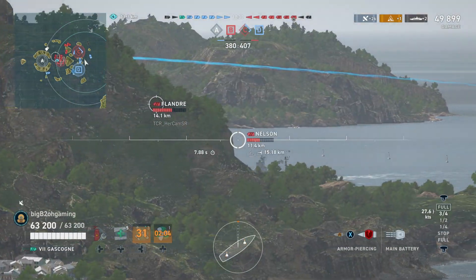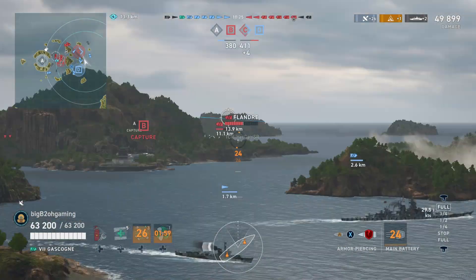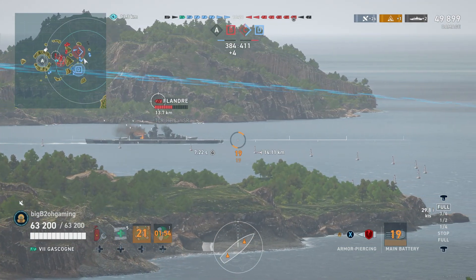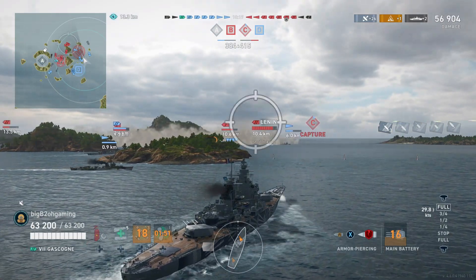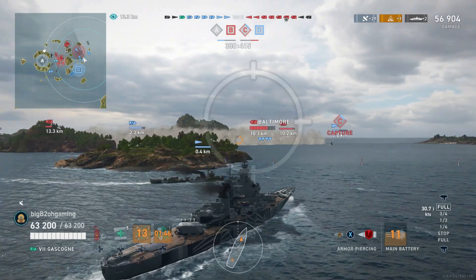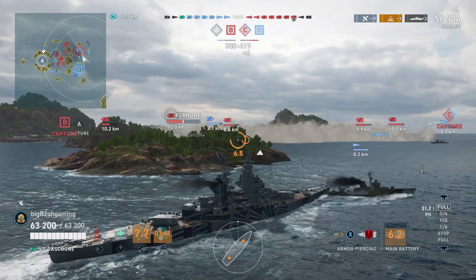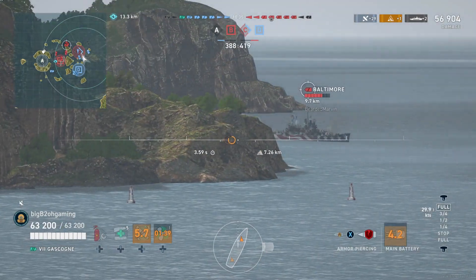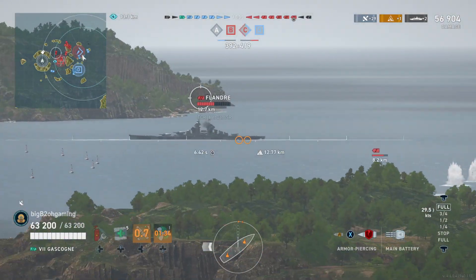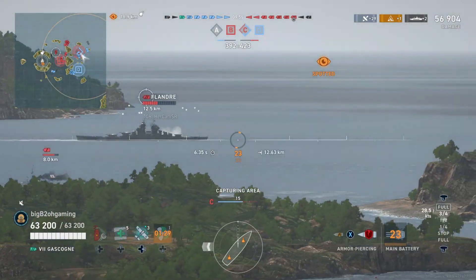I'm trying to catch up to the Nelson to get another shot at his broadside before he gets behind the island, but it doesn't seem like I'll make it. Our team is capturing the Charlie objective so we'll have two caps and they'll only have one. Somehow our entire team is on this side of the islands as well, which is fairly interesting because you rarely see entire teams on separate sides of these islands. There's an enemy Baltimore and Lenin holding us at the front, and with their team in the middle, they can create crossfires.